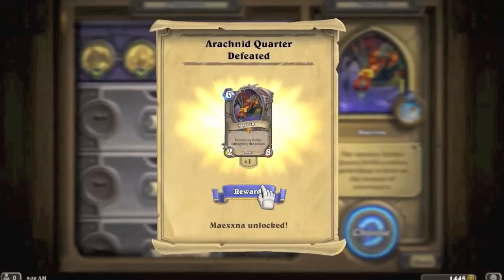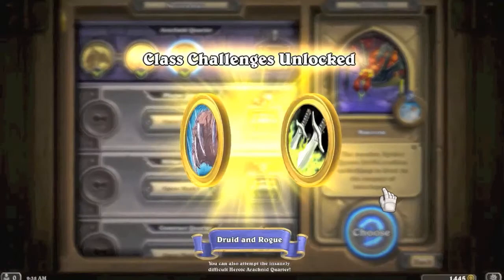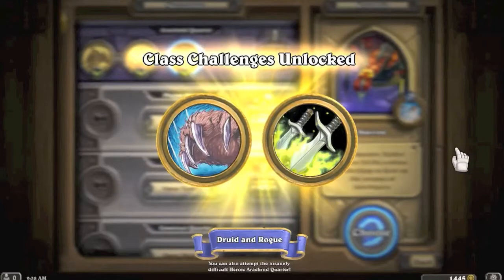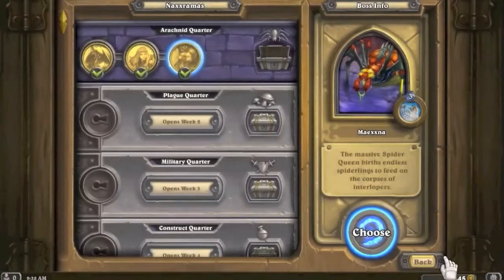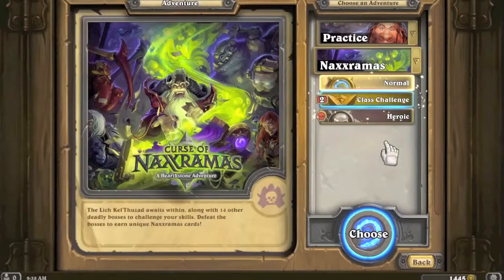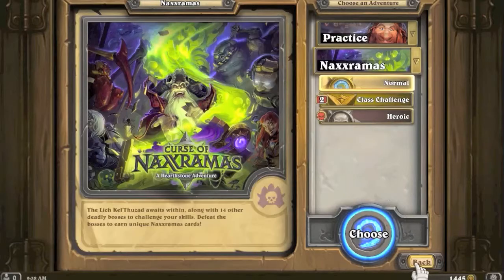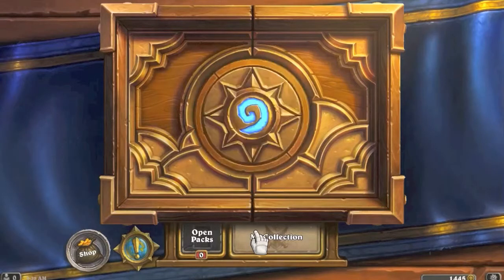Maexxna is defeated! Sweet - our first legendary in the game! Class challenges unlocked for Druid and Rogue. Insanely difficult Heroic Arachnid Quarter available too. We're going to have to do those class challenges - the Druid deck seems like it would be pretty good with some of these Curse of Naxxramas cards.